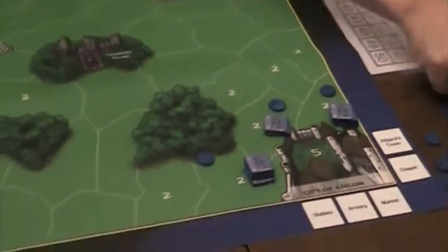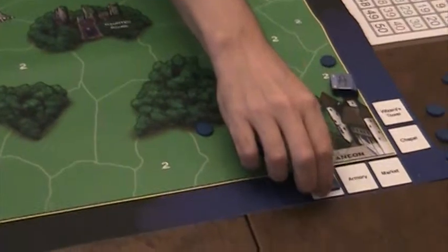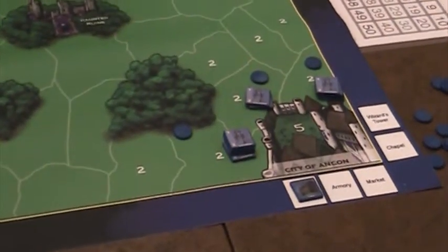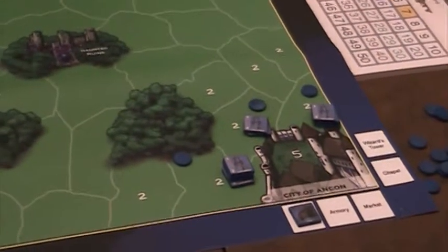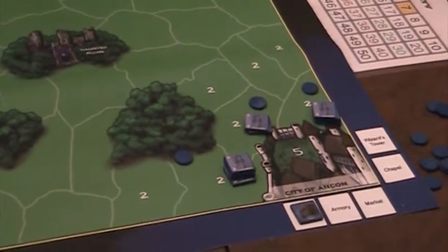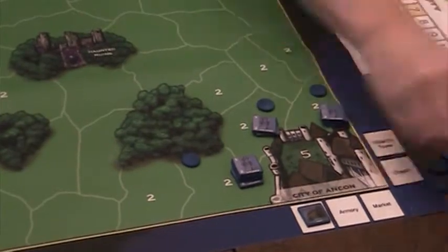We want to buy additional soldiers. Pikemen, the heavy infantry, require a prerequisite — an armory — before they can be purchased. Knights, the fast-moving cavalry units of the humans, require a stable upgrade. This is where infrastructure becomes important within War Party. On the very first turn, let's say we'll go ahead and buy stables. Stables cost a total of six, which means we'd get five change that can be saved for next turn.